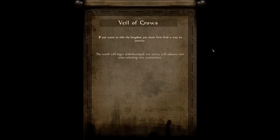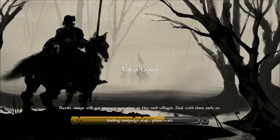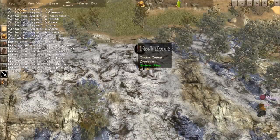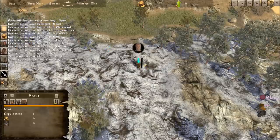If you want to rule a kingdom, you must first find a way to survive. The world will begin underdeveloped, but towns will advance over time, unlocking new interactions. The game ends if you die — by you, I mean your leader. But the game map stays. So my faction of Ontinti will, even if I die, still be there. If we get to the point where we have a town and a kingdom and then I die in some random battle, game over. I can come back and make a new person. The faction of Ontinti will still be there. We'll still have our castle — I'll just be some lone commoner in the world somewhere.